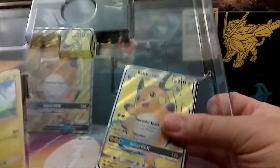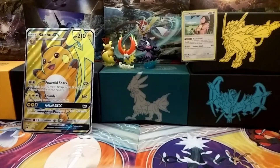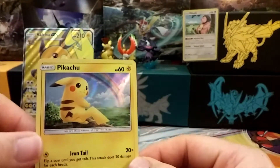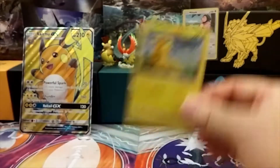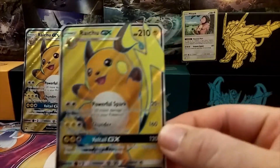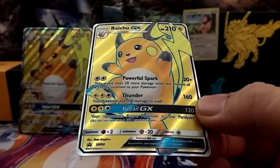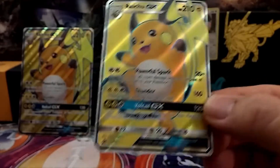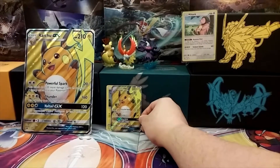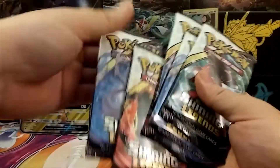And we have our promos — pop those off. You have the Pikachu with the nice shiny rainbow, so that's cool. And then you have the full art Raichu GX — SM90 right there. So if you're going to need this card to complete the promo set. And we have five boosters of the awesome Shining Legends.